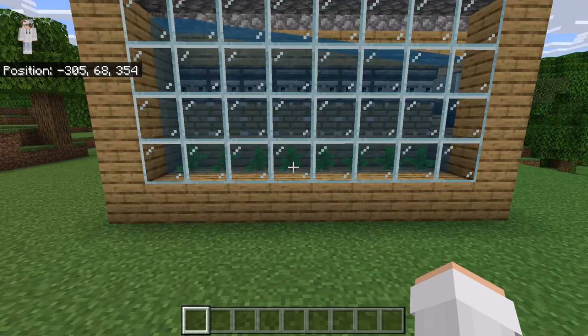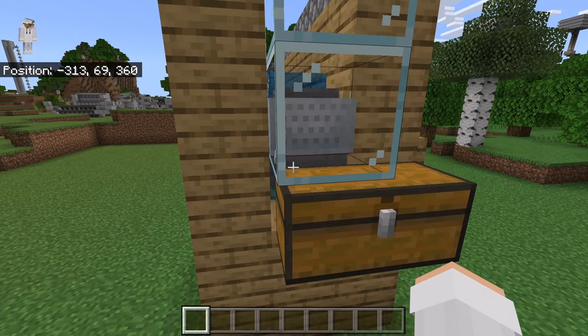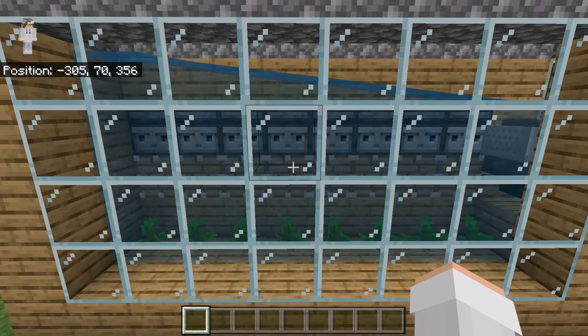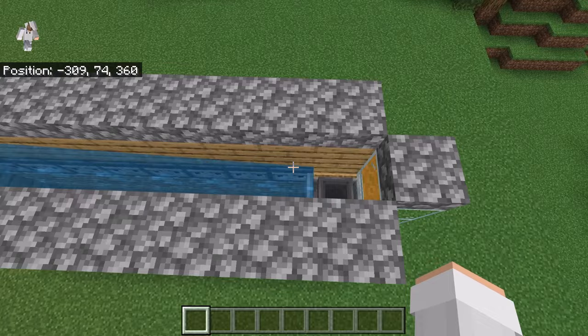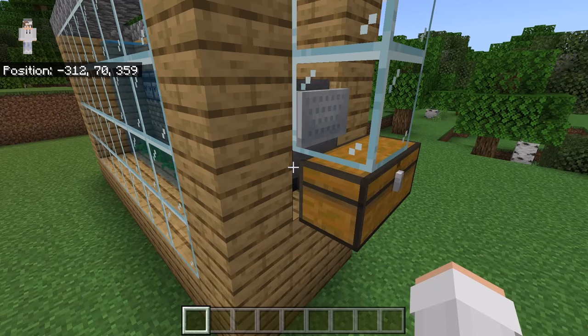I am now going to do a quick fly around so you can check and make sure you have made this farm correctly. Over here you should have the kelp, the pistons, and the observers. Over here there should be the top water that flows towards that minecart hopper. This side should have the collection system. The back should have the redstone. How this farm works is whenever a kelp grows to be 3 blocks tall, an observer will detect that and send a redstone signal to all the pistons, causing them to extend or retract. That will cause any kelp that has grown to get harvested. The kelp will then float up to the top water stream, get pushed into the collection system, and get collected by the minecart hopper, then funneled into the hopper, and finally sent into the chest.